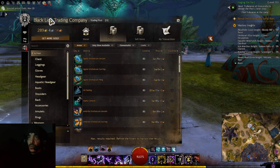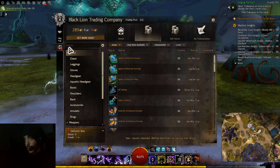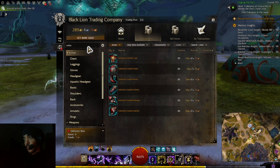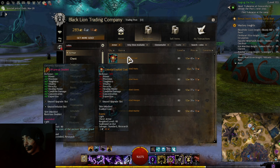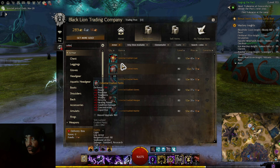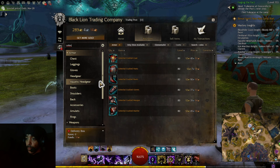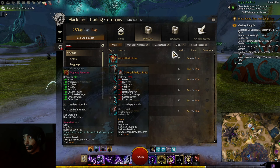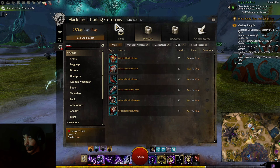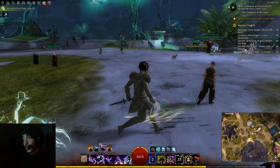Want to know why I told you not to buy from the Trading Post? For example, let's search up celestial gear — one piece of gear is 12 gold just for a single exotic piece. So do not buy from the Trading Post; go to WvW like I told you and select your gear.